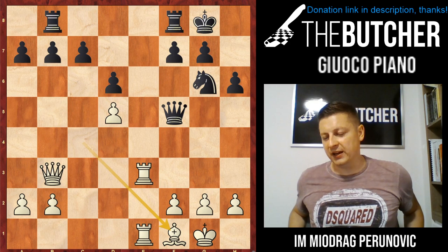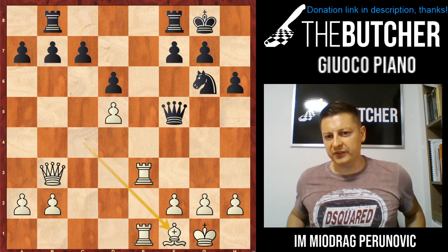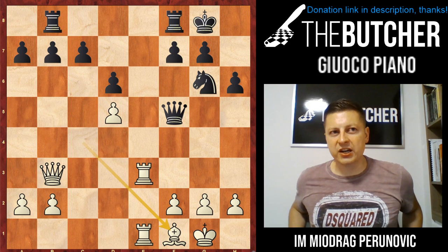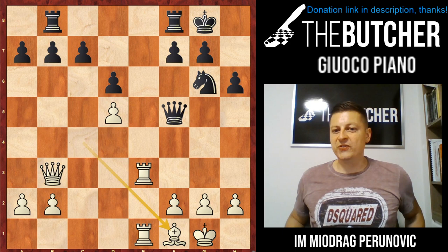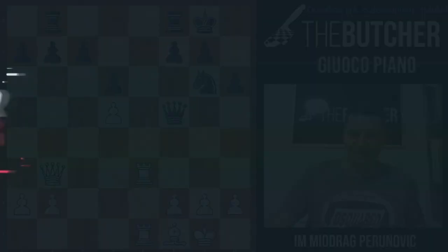Just like I told you — this is the price you have to pay and the risk you have to take if you want to play this line and this Giuoco Piano. Hope you enjoyed this lecture. In one of the next lessons, I'm going to present how to play Evans Gambit, how to play against anti-Fried Liver, Hungarian opening, and a couple of other things in the Italian. We're about to finish this Italian series. Stay safe and see you soon.